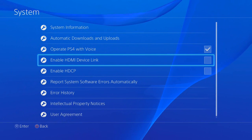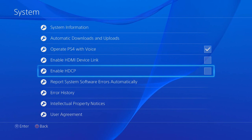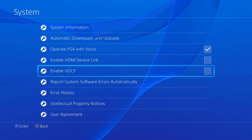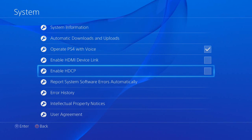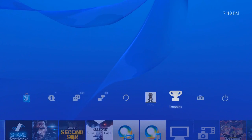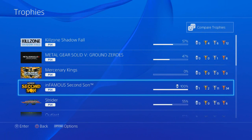The big thing about this update that a lot of people have been waiting for is the ability to record gameplay straight from the PlayStation 4 without a workaround like an HDCP stripper or converter box. You just go to Settings, then System, and you'll see 'Enable HDCP' — it's checked by default, you just uncheck it.